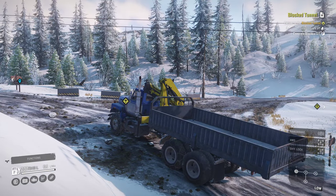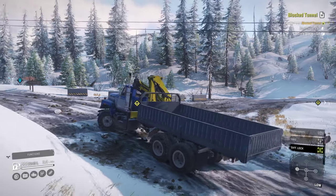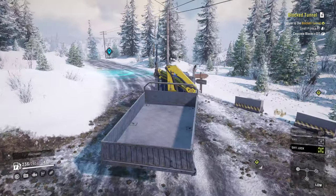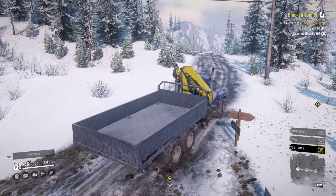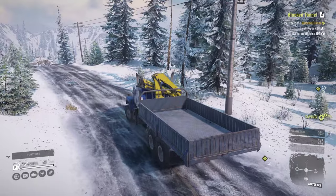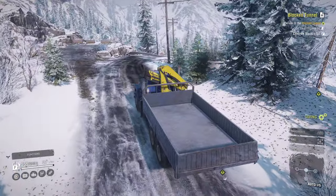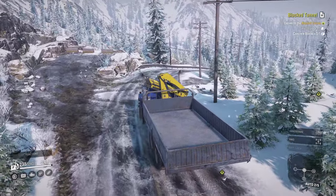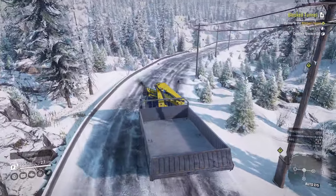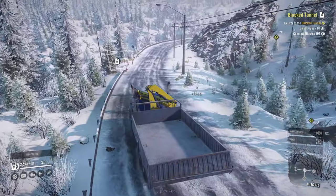That's when diff lock is going to be working its magic — all your tires spinning at the same rate. I don't even have to use all-wheel drive as much anymore. Diff lock I don't think is a huge contributor to fuel consumption, so it's safe to enable from time to time when you get stuck. All-wheel drive is really the fuel hog, so I try to avoid it.